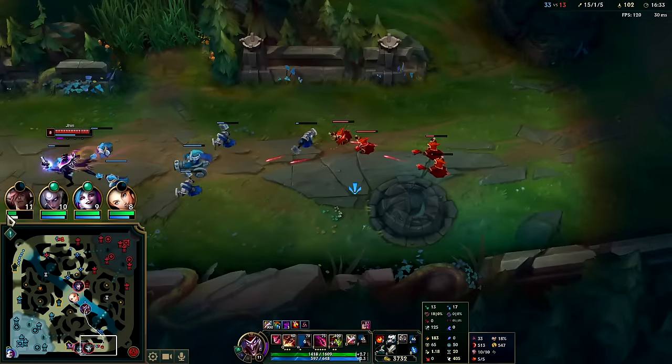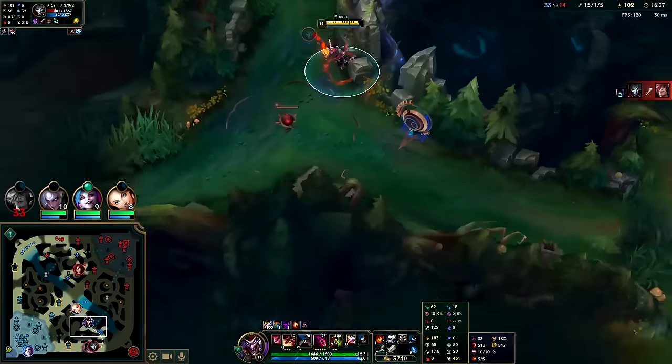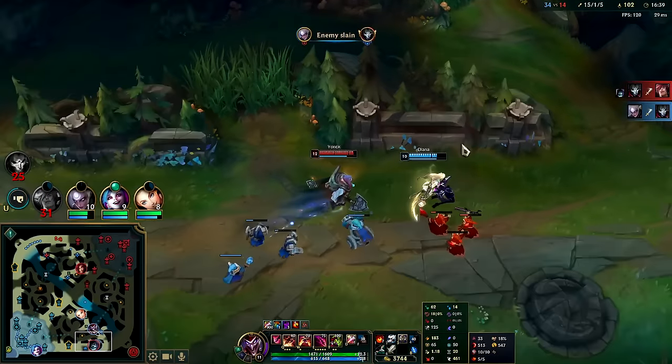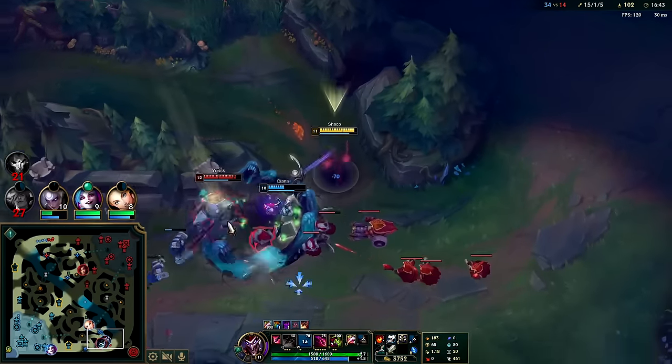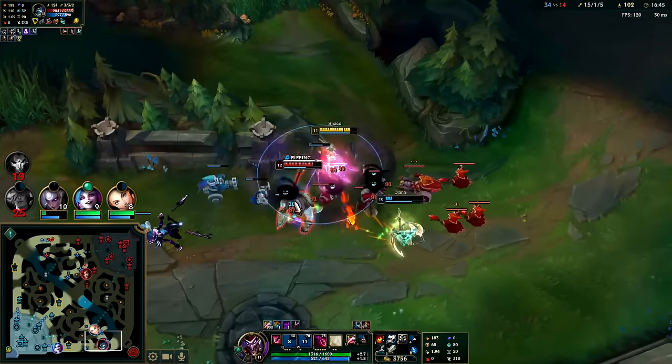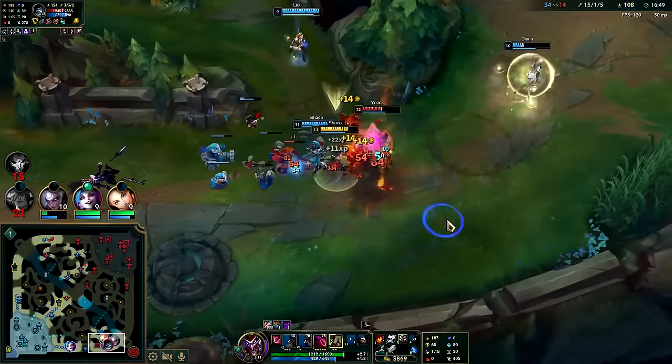I could run bot side real quick - I'm really really fast, 461 when I'm out of combat. Q over, drop a box, into auto, auto, R. My clone is now permanently Hail of Blades'd as you can see. Let me hit him with a smite.